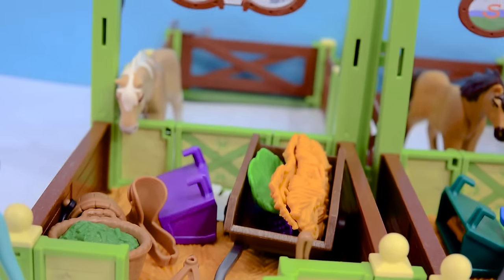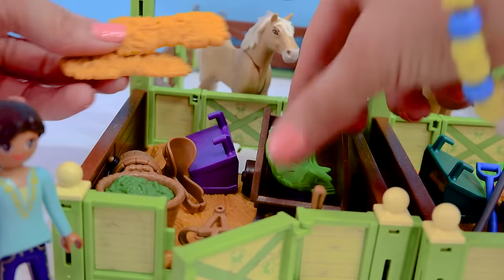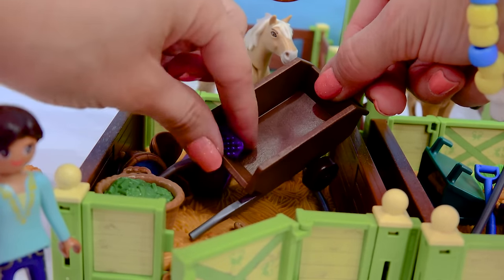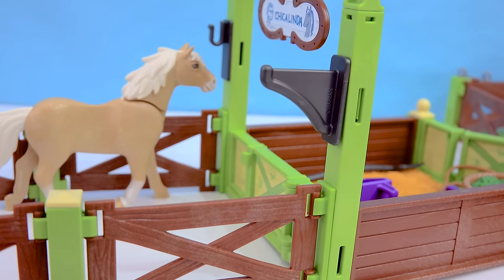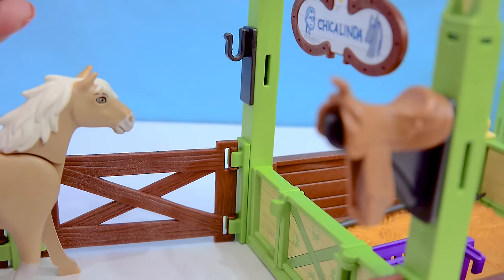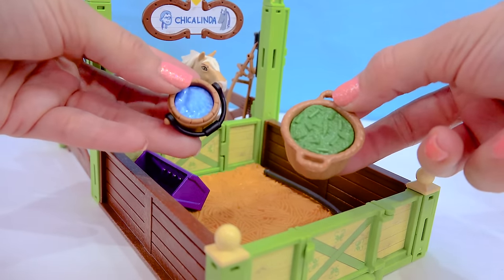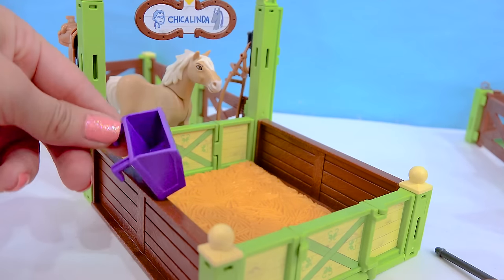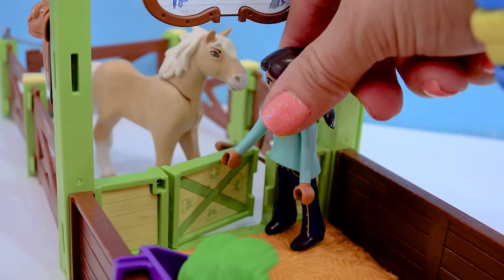Let's check out Chica Linda's stall — we can open this up. There's Chica Linda right in the back! It looks like we've got some hay in here, a wheelbarrow, and a brush. We've got a saddle pad and her saddle. Right here on the back of her stall we can actually hang her tack, and her bridle on this side. We've got some food, a bucket of water, a little pitchfork, and her little hay trough we can fill with some hay.